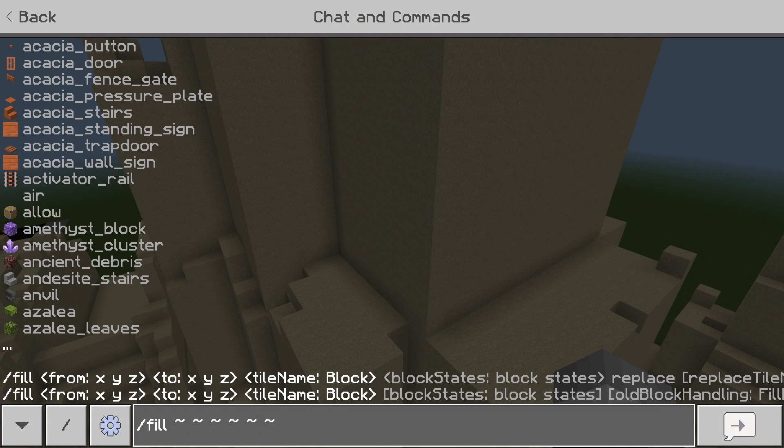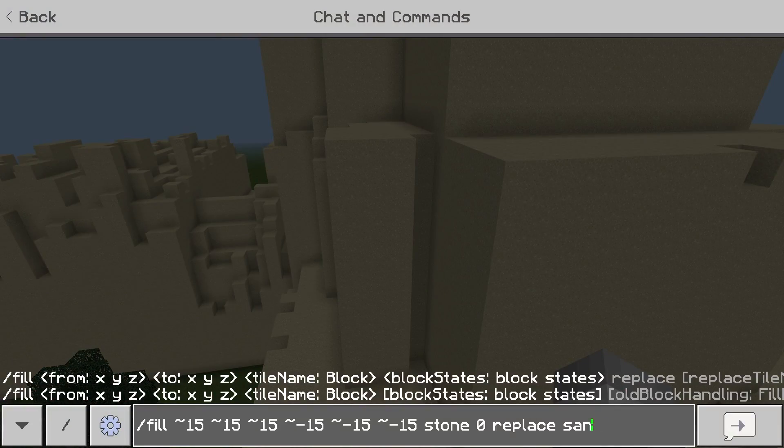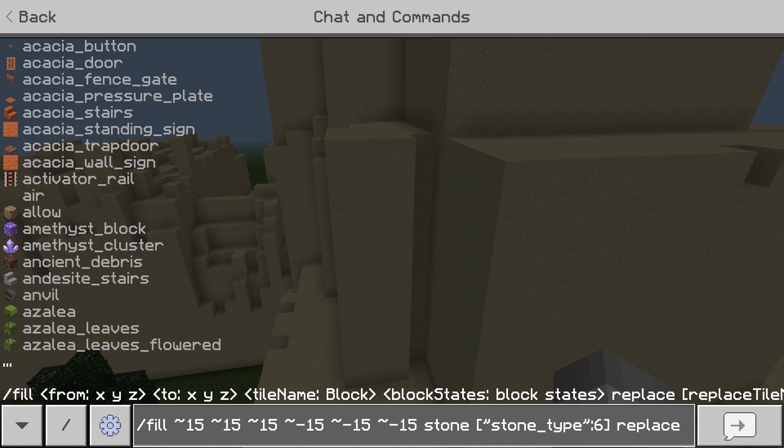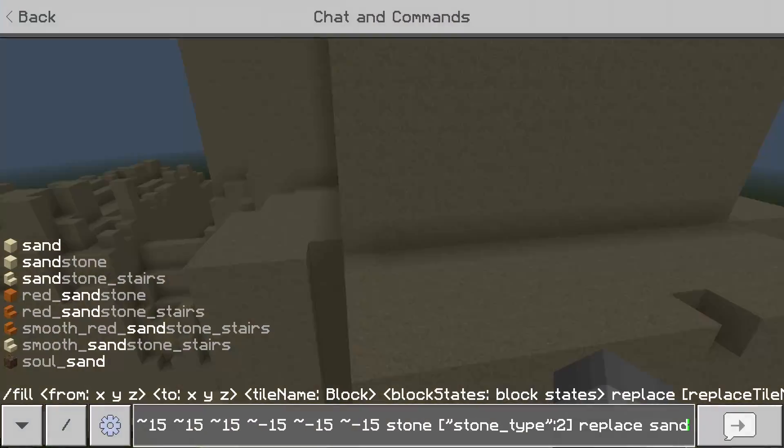If you've played Minecraft Bedrock Edition's new 1.19.71 update and you use commands for map building or making minigames, you'll know the replace, destroy, and keep commands are all completely broken and I've seen people everywhere looking for answers. So today I'm going to show you how to fix the replace command and show you how you can use methods to get your old machines running again.